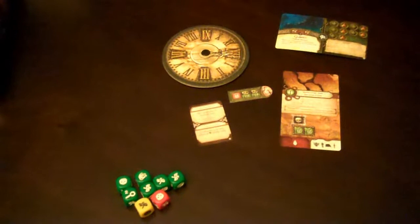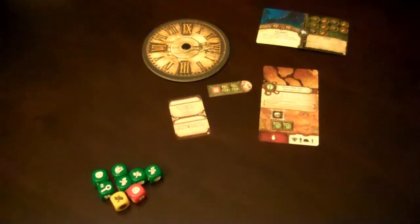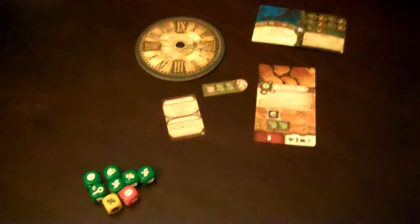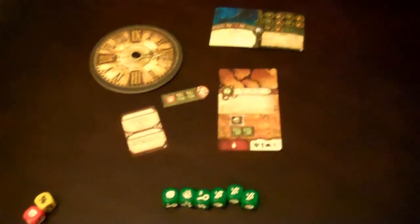These are just some of the components. When you actually have the full game out there, it gets ridiculously busy on your table - not nearly as busy as Arkham Horror or any other Fantasy Flight Games. As far as Fantasy Flight Games go, this is a little bit light on the components, but it's still got a whole bunch of tokens. The best way to describe it is that these green dice are the main mechanic of the game. You can describe this as Lovecraft Horror Yahtzee.